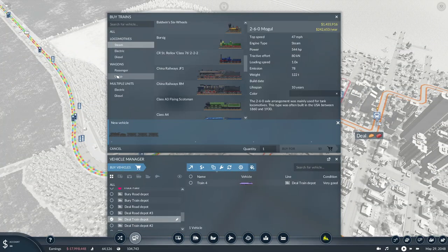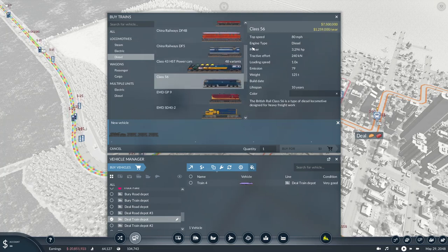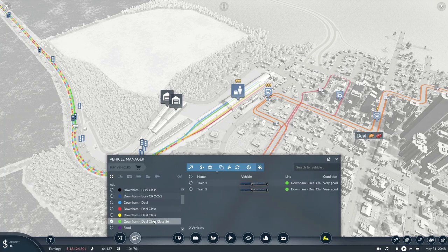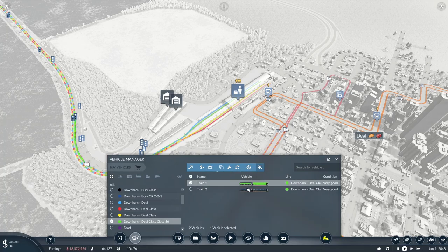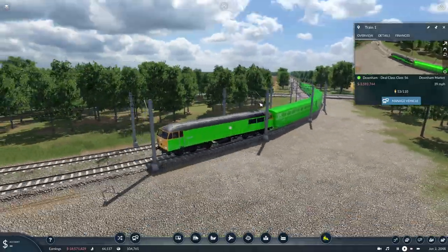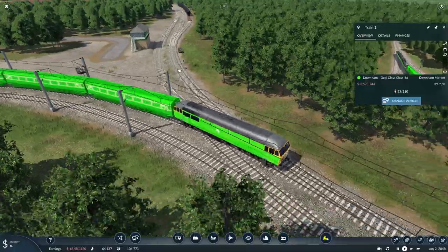We're going to head into a depot and look at a diesel locomotive — it's that one there. 3,296 horsepower, 80 miles per hour top speed, 240kN of tractive effort, and it is actually colourable as well. You can colour them — we'll give it a green just to take a quick look. The Mark 3s don't work with line colour but this does, so the sides will be line colourable, which is quite good if you just want to change the colour from the BR blue.